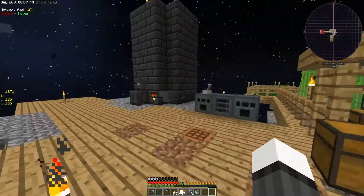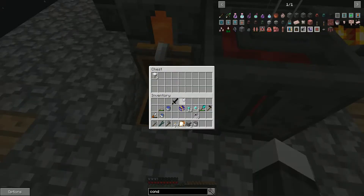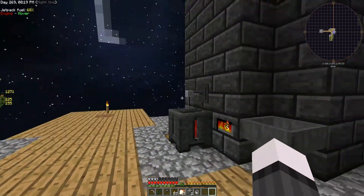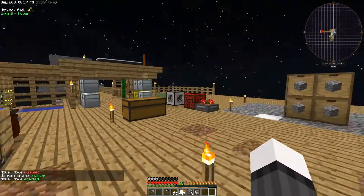A little bit of basic automation — just putting a hopper onto this guy so that we can smelt more things at once. It's inefficient, but it does get the job done and lets you just batch smelt things. So that's a very good thing to have the option to do.